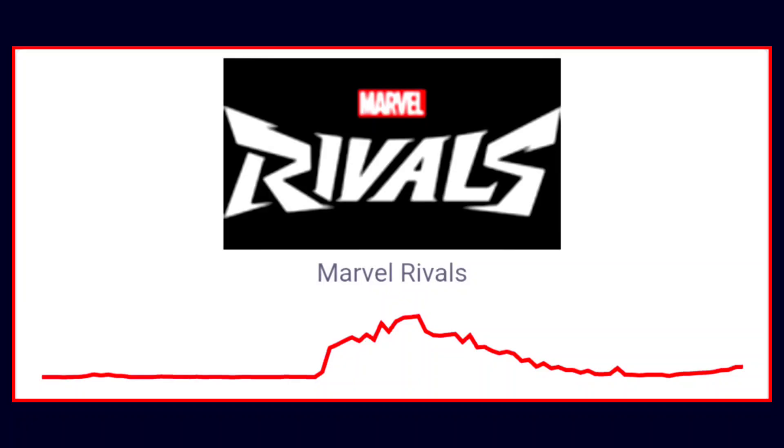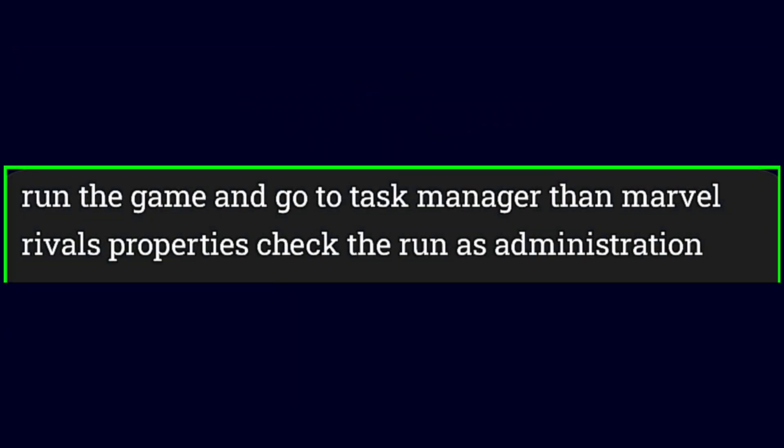First, you have to see this graph — the red line is at the top, which means today many people are facing the error code 5 problem in Marvel Rivals. Because the red line is up, it means the Marvel Rivals servers are down right now. So this is the reason you're experiencing this issue.